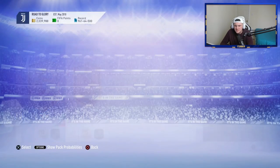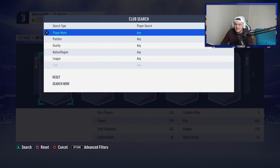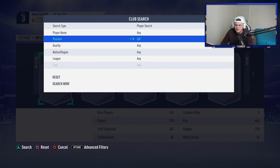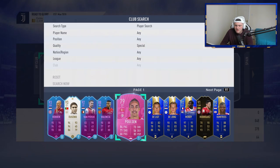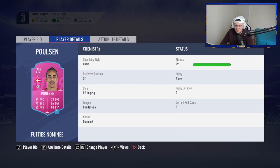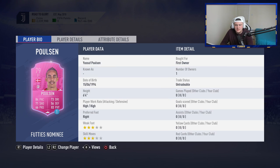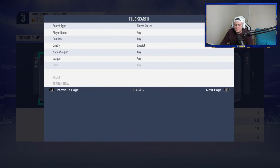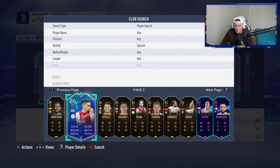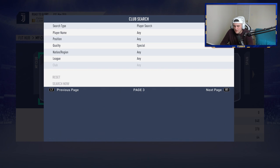I think we've done pretty decently — opening 10 packs and getting two cards over 89-rated like that is pretty decent. By the way, I voted Paulson — don't regret it. Six foot four, 85 jumping, 86 aggression — this guy will never lose a header. Summary of results: 91 James Rodriguez, 89 Jordi Alba, 86 Butelle, 85 Kolarov, and four 84-rated cards. Not bad at all.